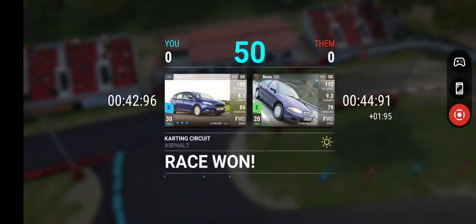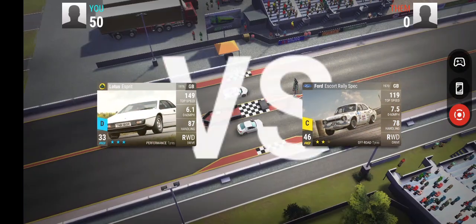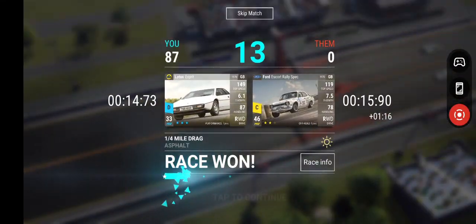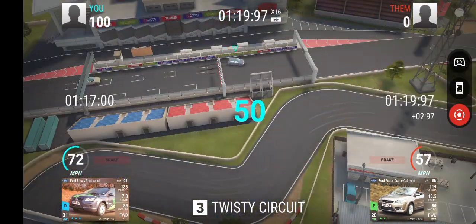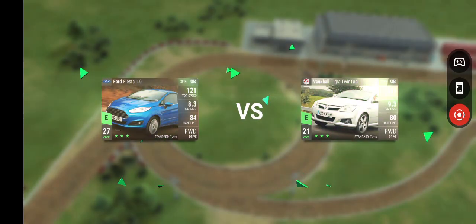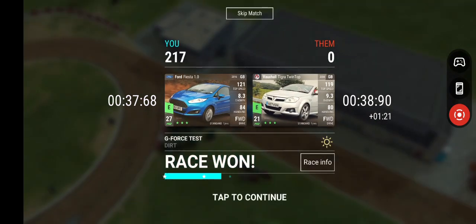Now, if you already own both of the prize cars, then you get the option for picking a random Legendary between 80 and 89. If you own one of the prize cars, then of course you can pick up the other one. So if you already own the Evo but missed out on the Audi, you can pick up the Audi, and vice versa.